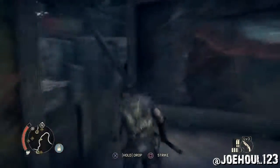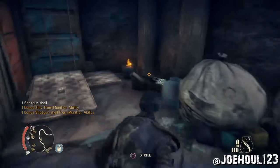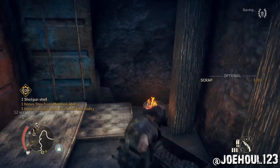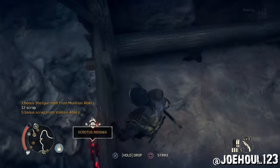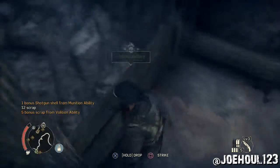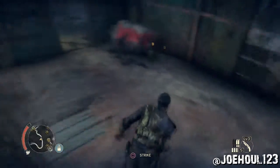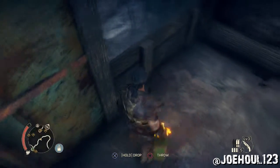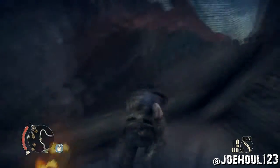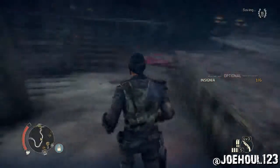You can kick down this door on the far side, and there's actually an insignia hanging off that wall. We'll go get the scrap in the back room first, which is our second piece of scrap. Then you'll want to grab the gas tank right there, because you can see there's an insignia hanging just on that side of the wall. You could shoot it from across the way, probably, but I decided to light the gas tank on fire and blow it up — and boom, that's the third insignia.